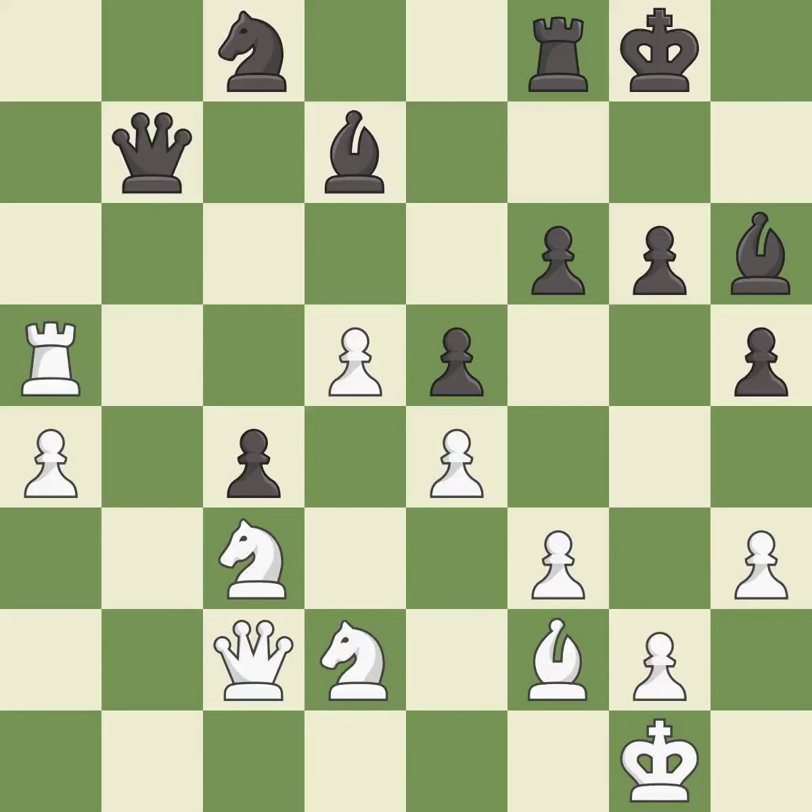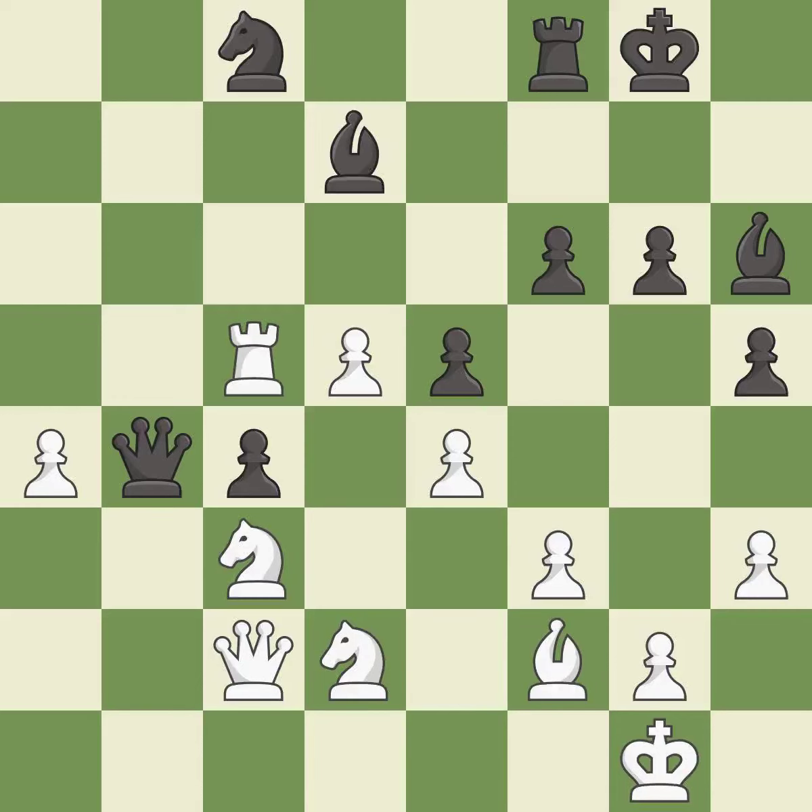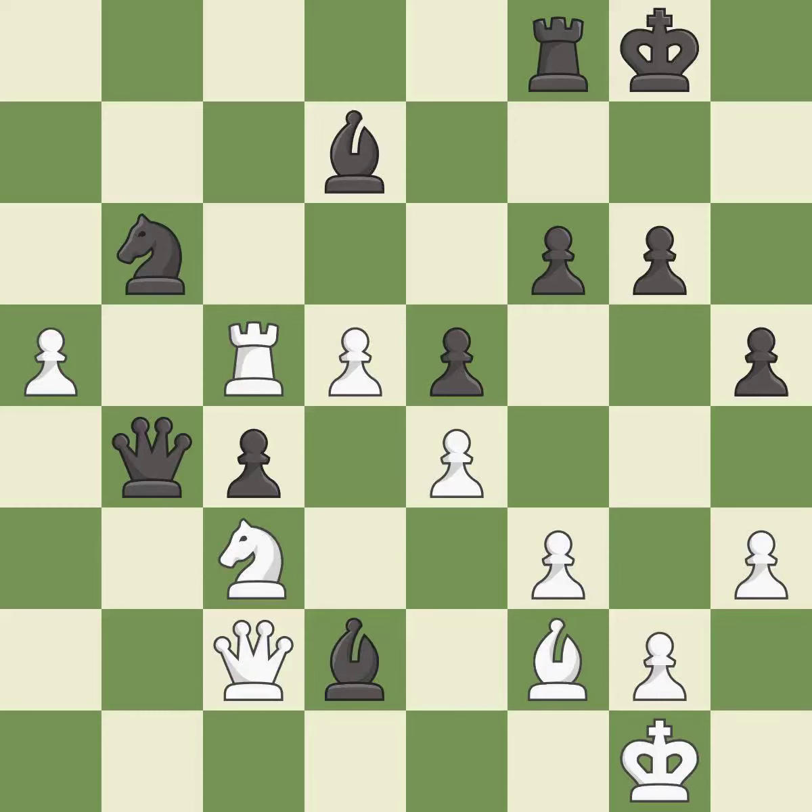This moves the Rook to safety — it is best. This defends a Pawn that was under attack and had no defenders — it is best. This misses a better way to move a Rook to safety — it is an inaccuracy. This misses a better way to add a defender to a vulnerable Pawn. This allows the opponent to kick a Knight — it is a mistake. This kicks an opposing Knight — it is best. This loses a Bishop — it is an inaccuracy.